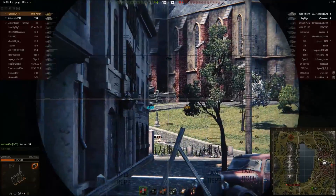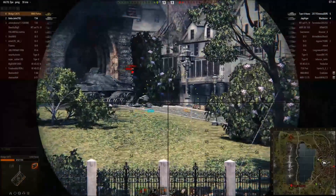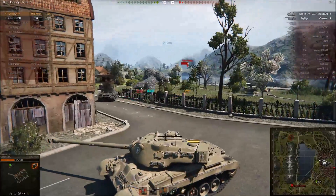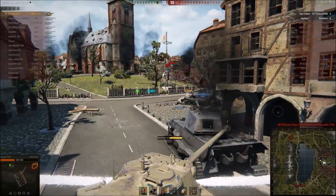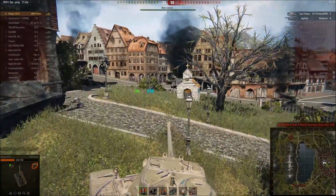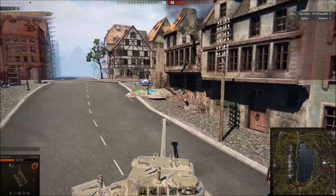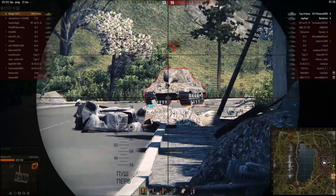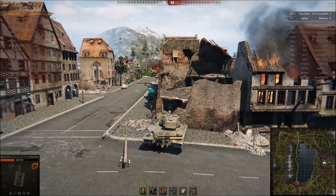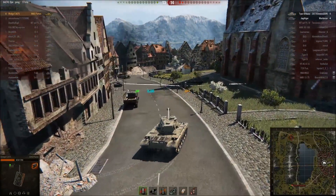I'm going to wait for this Jagdtiger to maybe push down from the position he was in, because I would prefer to not take a hit from him if I can get away with it. He did not spot me — my sixth sense did not go off — so I manage to plant a nice shot into his rear. Unfortunately it does not do a terrible amount of damage but he is still at about three-shot health. The Type 4 is really worrying me now because he has taken out our T34, and the Type 4 has more armor than we have penetration — which is a large problem. We need to take out this Jagdtiger first because he's closer. My shot misses. I move at such an angle hoping the track will eat the shot — that's the theory behind the little maneuver.